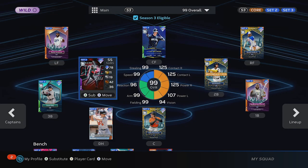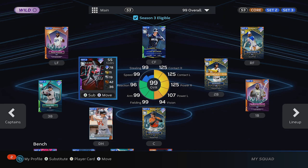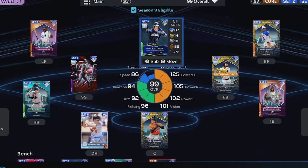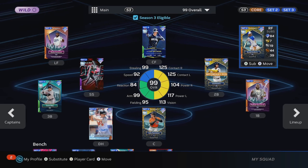Checking in on our God Squad — I got Cal Ripken Jr.'s Durability Captain card from that Captain's Pack in the Flash Sale yesterday, and I'm actually going to use him for the first time because he upgrades so many of our players on our current Set 3 God Squad. Austin Riley, Eli De La Cruz, Jose Ramirez, Adley Rutschman, Cody Bellinger, and Ronald Acuna all get a boost from that Durability Captain.